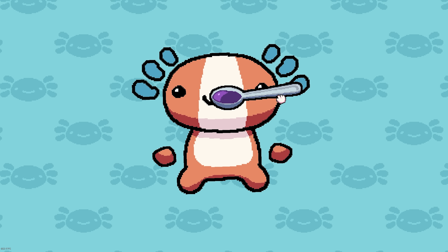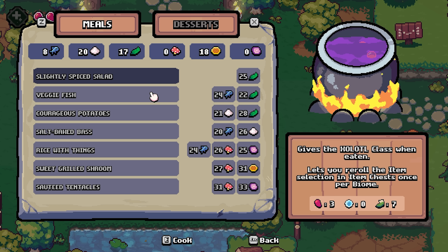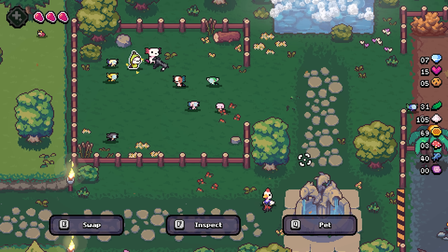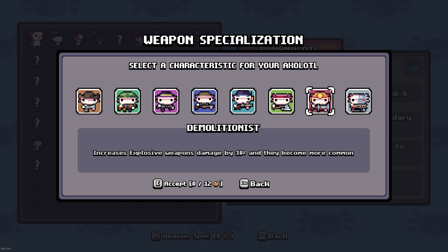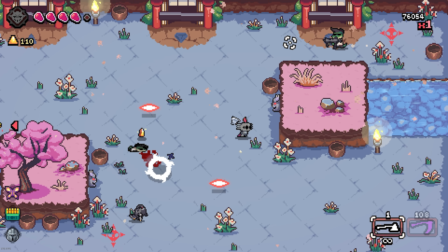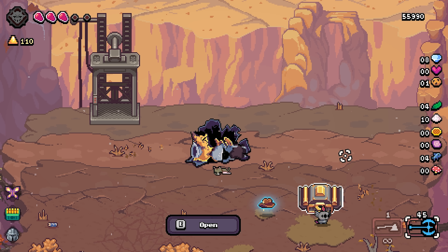Another really cool thing is that you can make each and every one of these axolotls a unique and usable playable character once they're fully grown adults. Once you fully nurture them through the little mini-games, they'll grow into teenagers. After they become teenagers, you come to this cauldron in the middle, and using the ingredients you collect between each run, you can make food that gives specific attributes, active abilities, and passives. On top of this, you can assign them a certain class, giving them a higher damage with a certain weapon type and higher odds of finding said weapon. I ended up making a berserker and gave him the ability to call in an item for free.